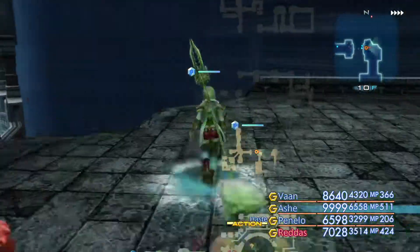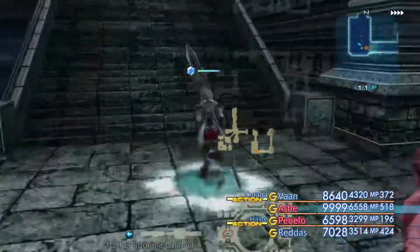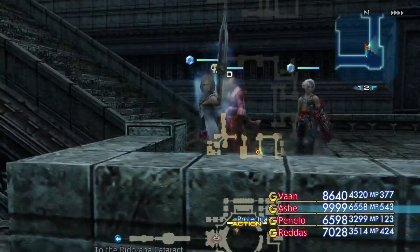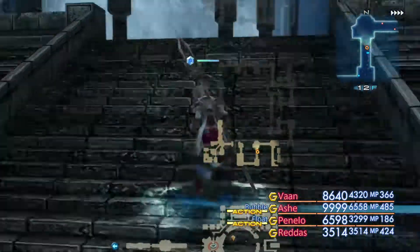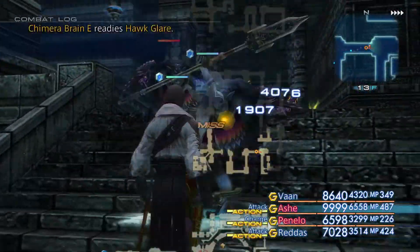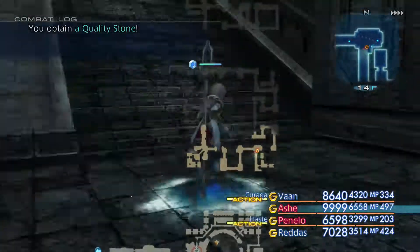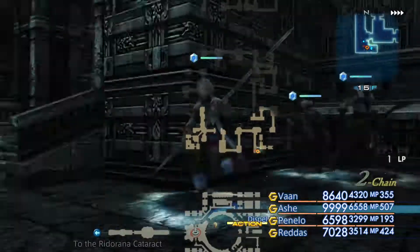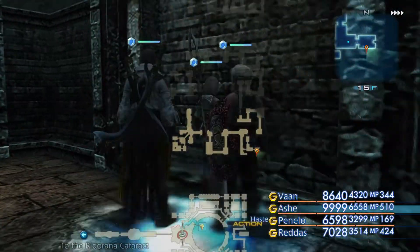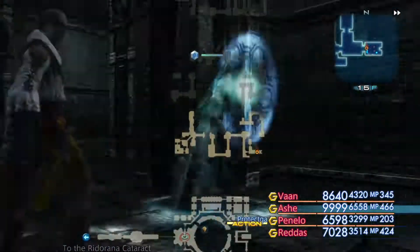So in order to progress, we have to take out certain enemies in order to make the bridges appear. In this case it's those green coloured candle-looking things — I don't actually know what they're called. There will be a select amount of them for each bridge that we bring into appearance. I'm going to turn the speed down to two times because I'm struggling to move around in this maze — my team are moving too quickly.